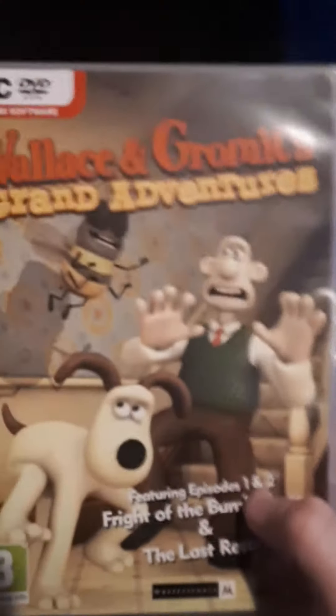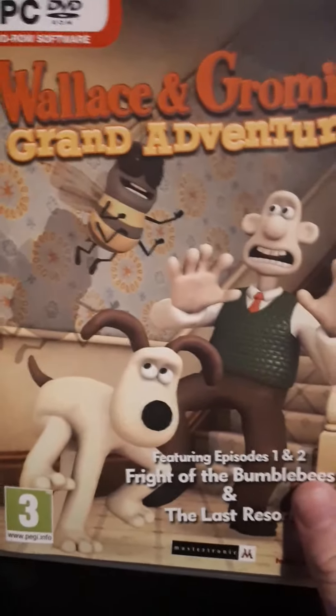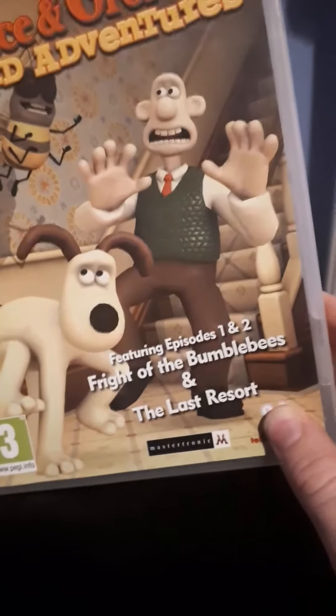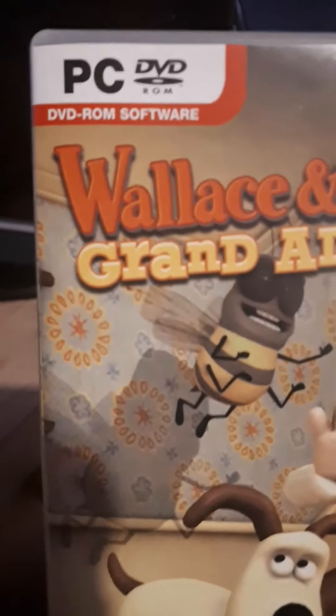Here's the problem with it. I bought the game knowing that I have a laptop, and when you put it in, it won't come up automatically. What you have to do is go to your documents, then go to your downloads, and you should see that logo, or it should just say underneath the title. If it says Wallace & Gromit Grand Adventures downloads, you just download it and it downloads these two episodes — well, games.